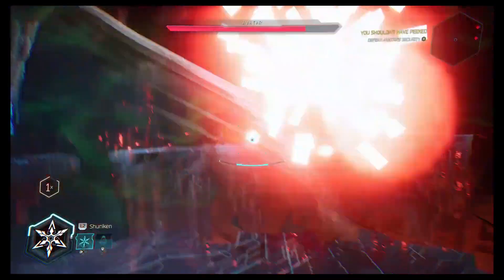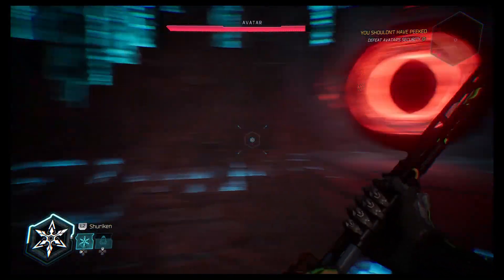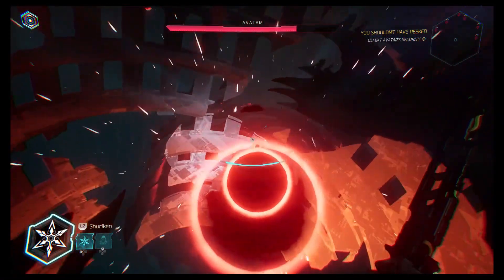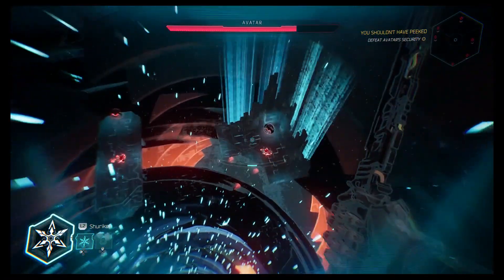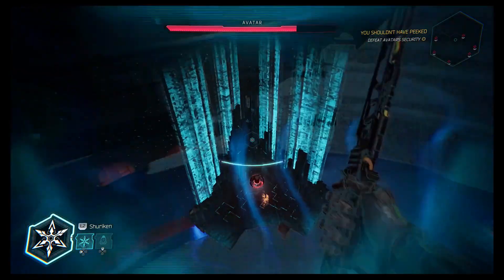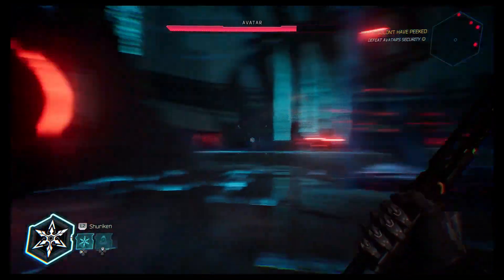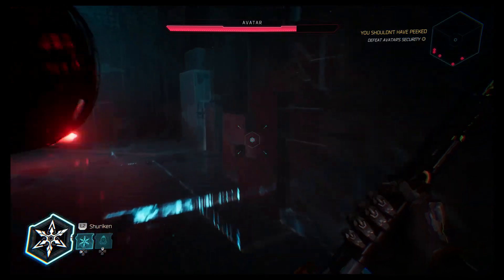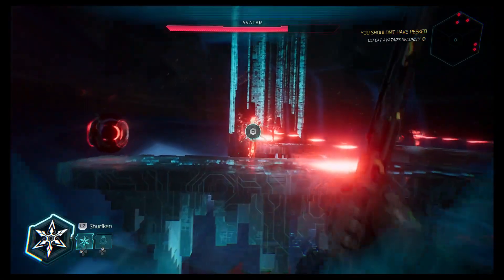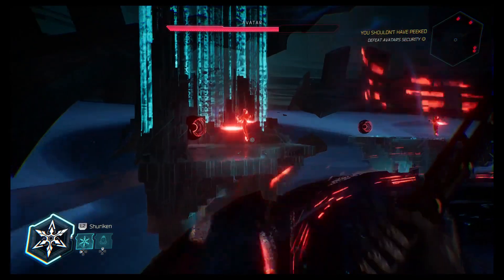When you get into this room, it feels very chaotic the first time because there are a bunch of Specters and they all shoot at you. But this room is very kind — if you fall off one of these platforms, you go into a teleporter at the bottom of the room and that will send you to a teleporter at the top. So that's a means you can use to get over to other platforms, or you can use these teleporters directly.